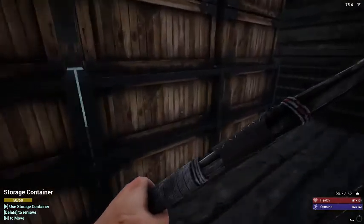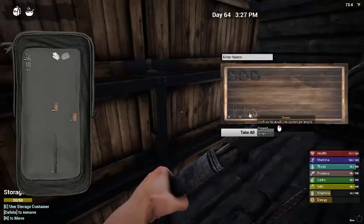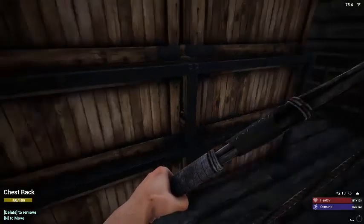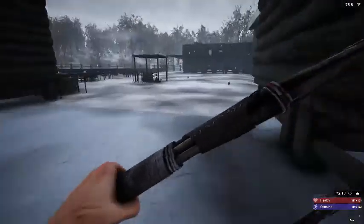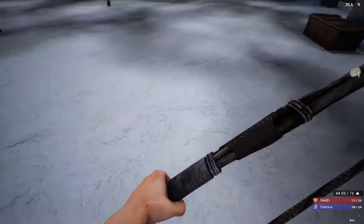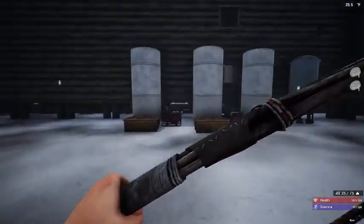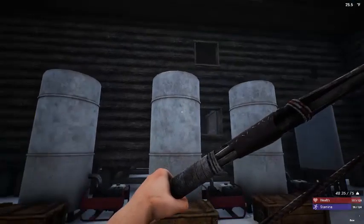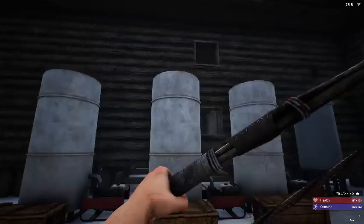We have some iron in here as well which we can smelt down. We'll put it over here for now. I think what I might do is take one of these over to here and take one over to here — then I'll have two and two and one.